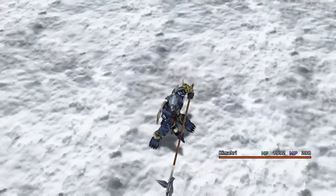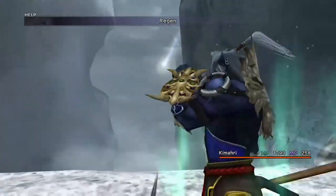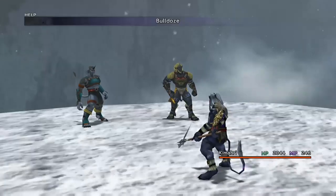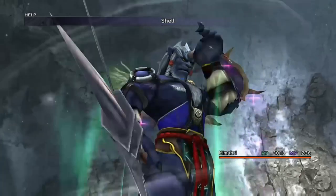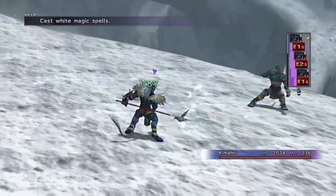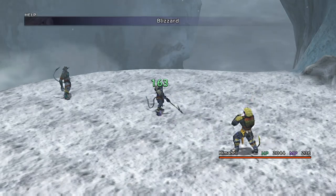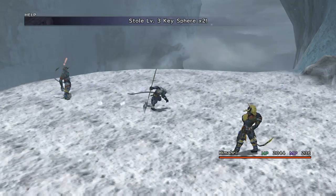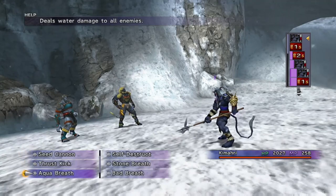First, use Kimahri's Use ability with a Chocobo Feather to Haste him, since Haste is in Tidus's area of the grid and he won't have learned it naturally. You can also cast Regen, and Protect and Shell if you want, though it's not really necessary as these guys shouldn't do much damage. Once you've got Haste up, just steal — with Master Thief you'll get two level 3 key spheres at a time. The steal chance does go down each time you successfully steal, so aim to steal at least three times from each Ronso.